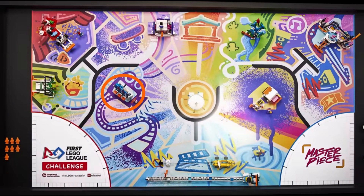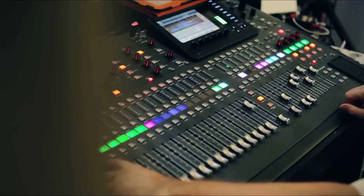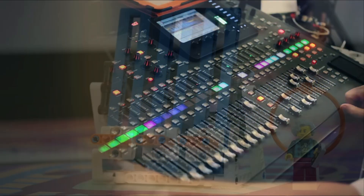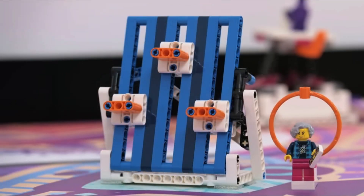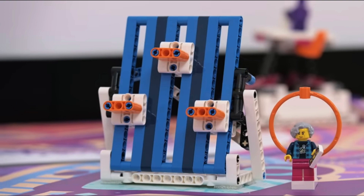As we circle into the middle of the field, we see a mission model that looks like a mixing console. We also saw a mixing desk in the video. We believe the three mixing sliders need to be moved up in a certain order or to a certain position as determined by the connected levers or beams that are visible in the back of the model.